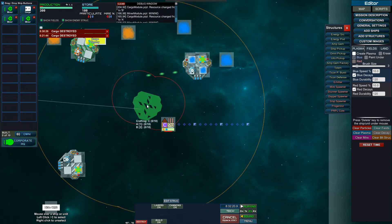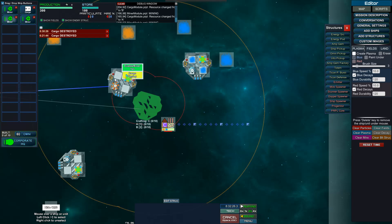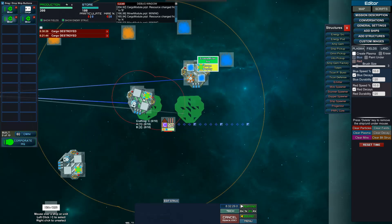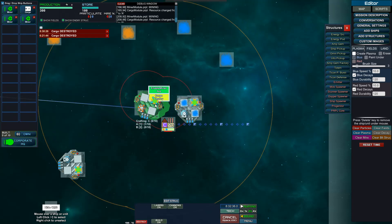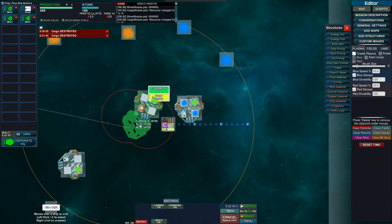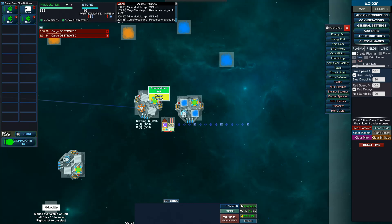There's currently a bug where the resource doesn't show, and I don't know why. But it's there — for example, if I click deploy you'll see that it actually gives resource A, the orange resource, to the fab. I click deploy again and it gives the second one.